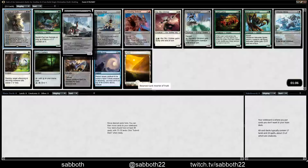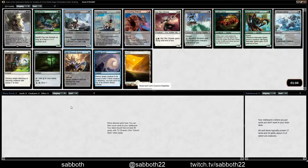Oh man, wow. The best three cards are black: Oblivion Strike, Essence Depleter — which is even better than Oblivion Strike in my estimation — and Inverter of Truth, which is fun but just not as good as Essence Depleter.